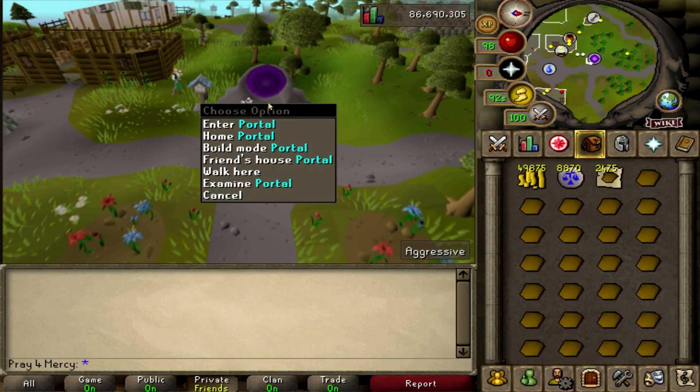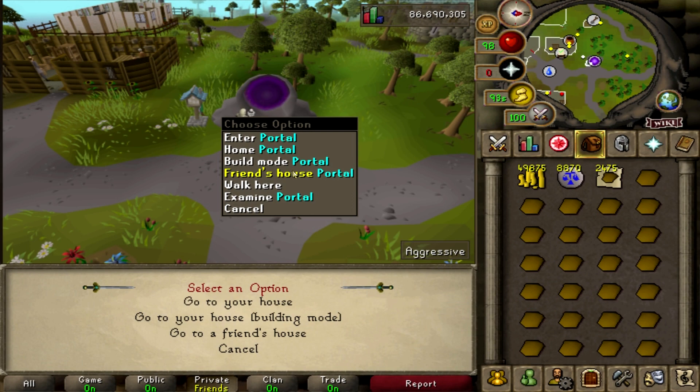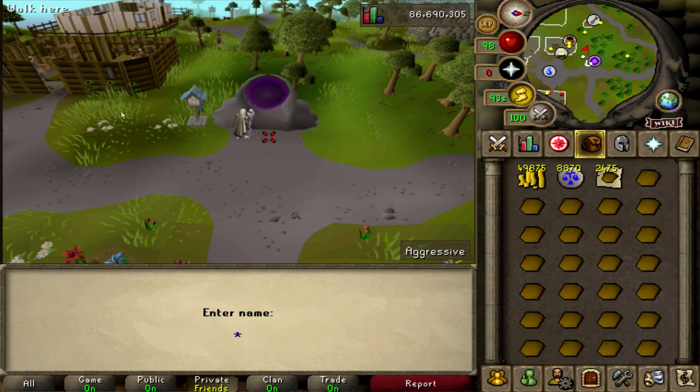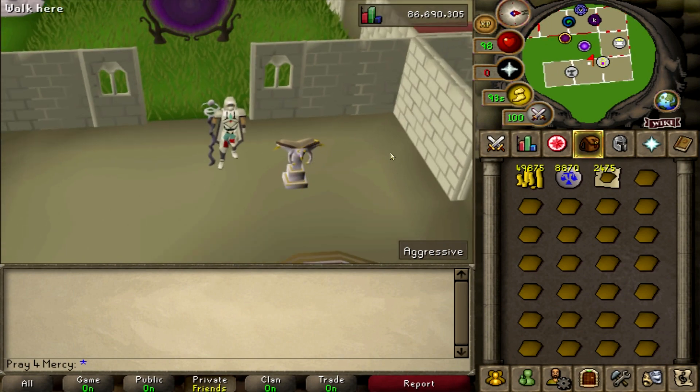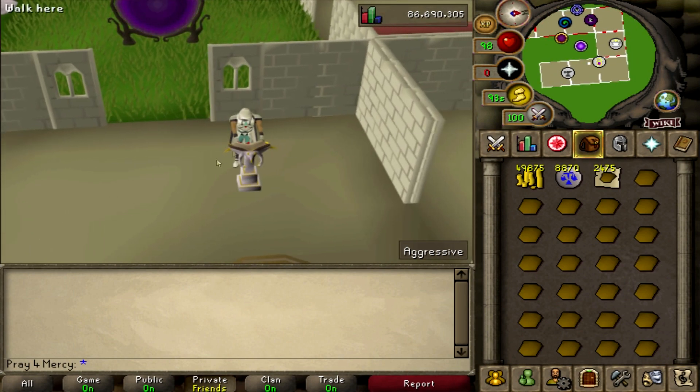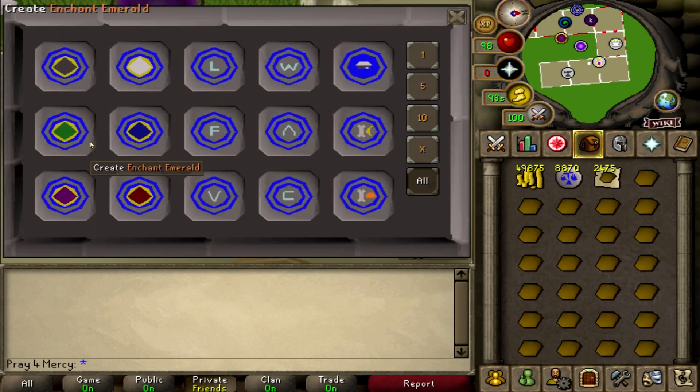Let's go into my house and I'll show you what a lectern is. This right here is a lectern. A lectern is used to create anything from bones to bananas, bones to peaches, and enchanting tablets as well, but they are mostly used for bones to bananas, bones to peaches, and teleport tabs — all these bad boys.